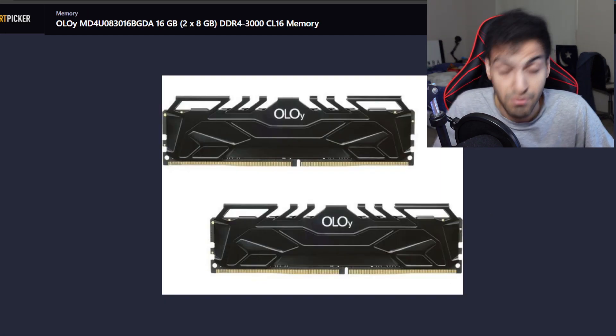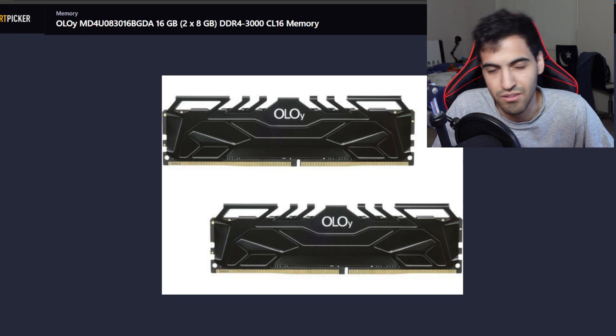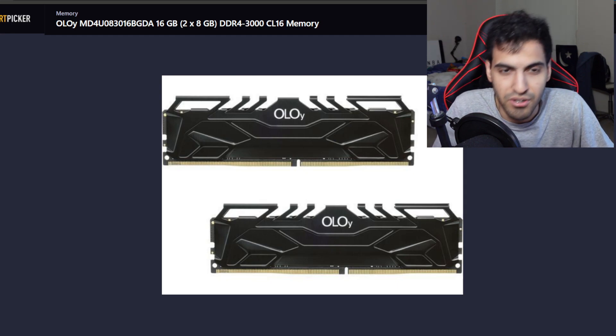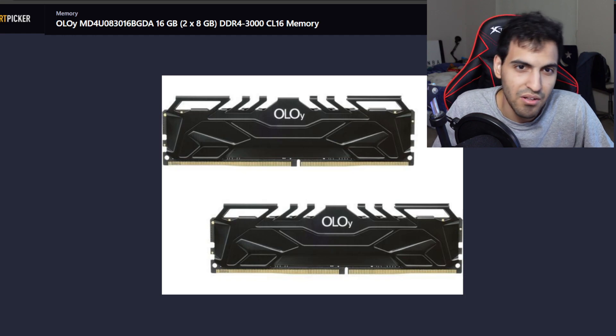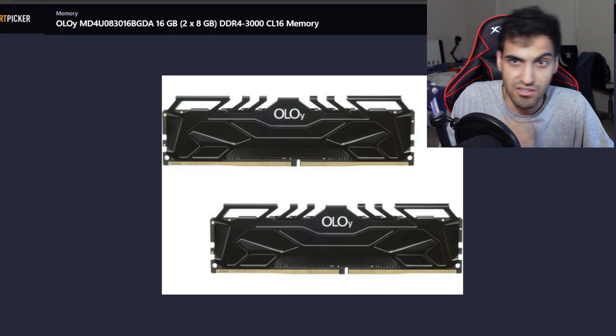For RAM, I went with 16GB at 3000MHz. I would have preferred 3200 or even 3600 to match the PlayStation 5, but given the price point I had to go with this. It works and it's good RAM, though I would prefer a faster kit.